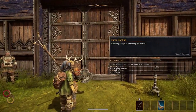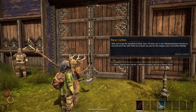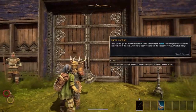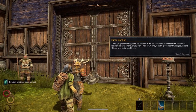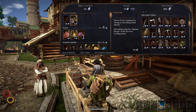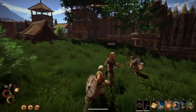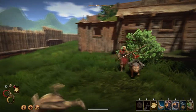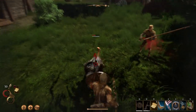Before you head out, you'll have to speak to the gate guard. He will refuse to let you leave without teaching you a skill for whichever weapon you're currently using. If you're planning to use a different weapon, say no, switch to the weapon of your choice, and then learn the skill. If you want a skill for a weapon you don't have — say you want the bow skill Evasive Shot — the blacksmith happens to sell one. I personally prefer the one-handed sword skill Puncture, which applies bleeding to enemies you hit, so I equip the machete before heading out.